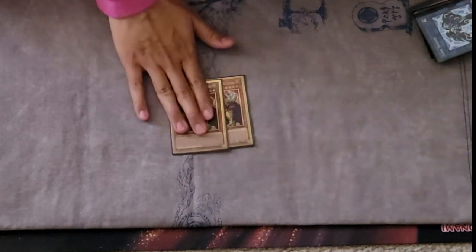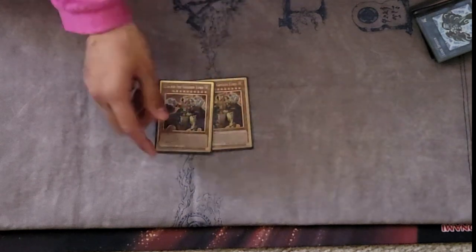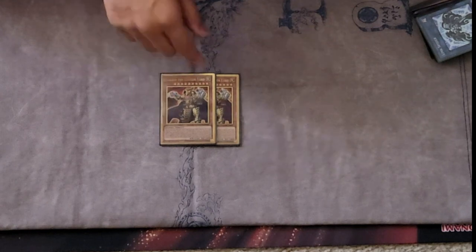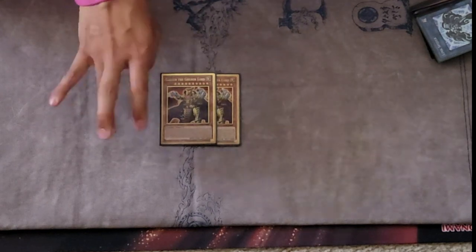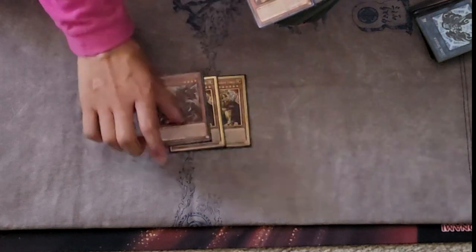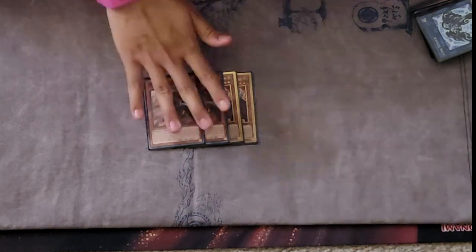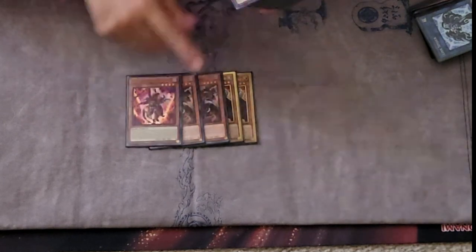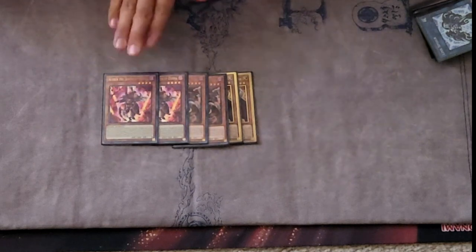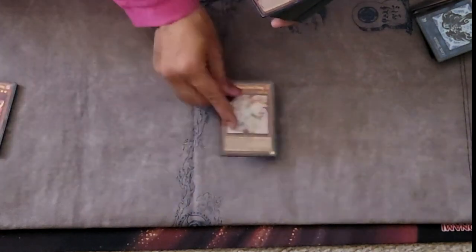You can also shuffle back Rebellion if they banish a card — especially with DD Crow or that trap card. Two is perfectly fine. Two Falling was perfectly fine as well — really good card. Two Albion — really good, searches Branded Fusion as fast as possible. That's the monster lineup.